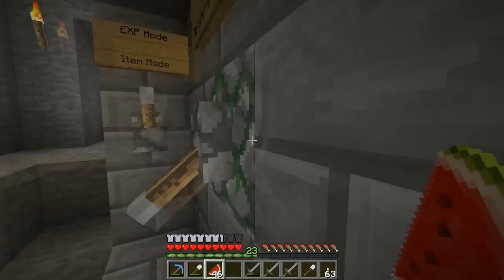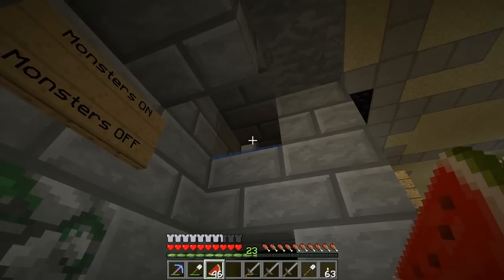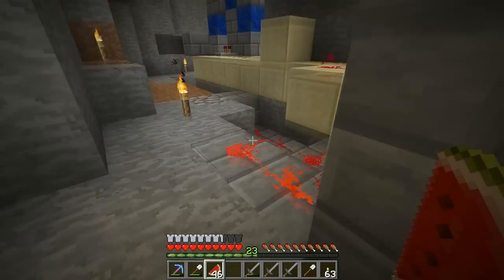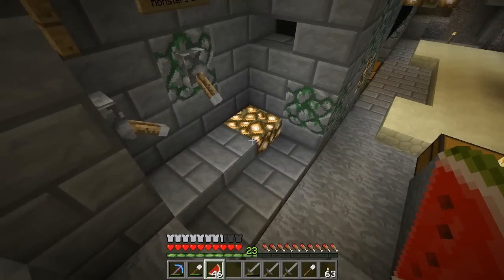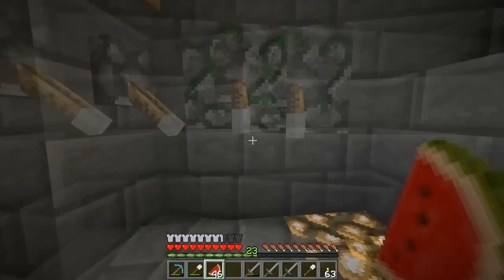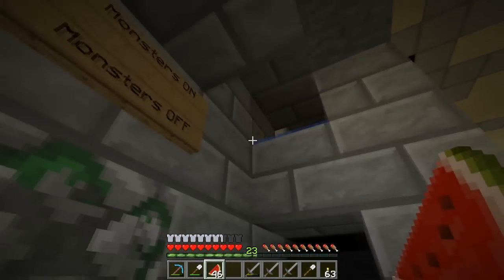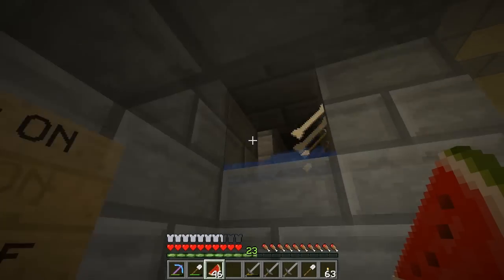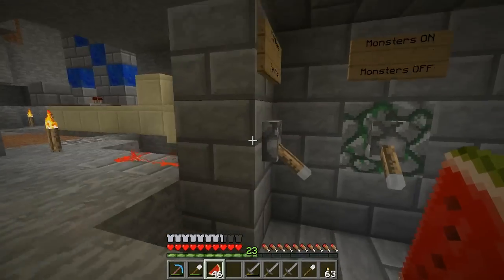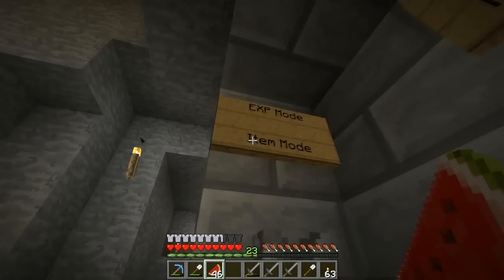Alright, so if you notice, I can flick this - this opens up, and water is coming, stopping right there. I'll explain what this does before I turn the monsters back on, and also explain why that glowstone didn't retract. This stone brick here is our wiring for our experience mode slash item mode.